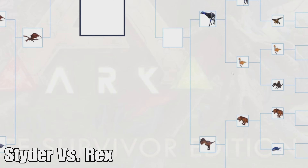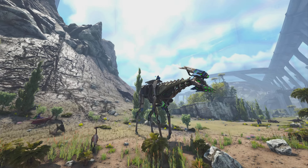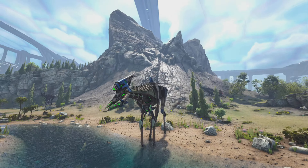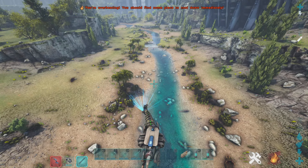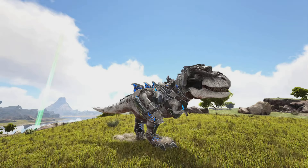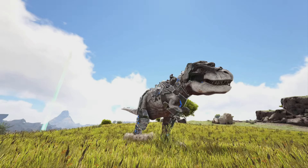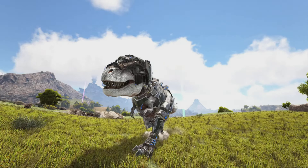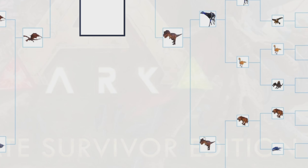Next is the Strider versus the Rex. The Strider is really great at getting resources but that's pretty much all I end up using it for — and a lot of its other abilities are PvP-oriented, which isn't useful in PvE. The Rex, on the other hand, is pretty much essential for boss fighting, really strong, great for meat runs, and useful for defense. I think the Rex should win this one — it's just the better creature in my opinion.